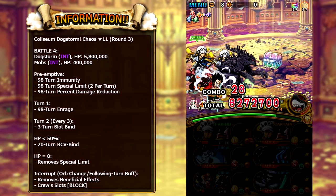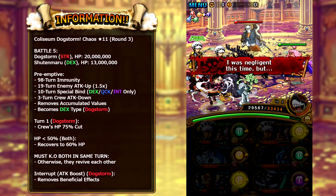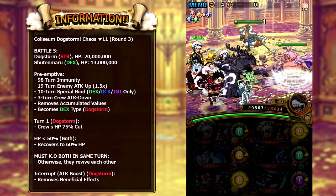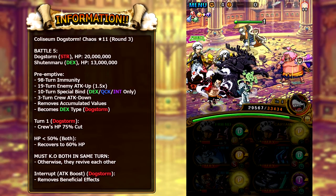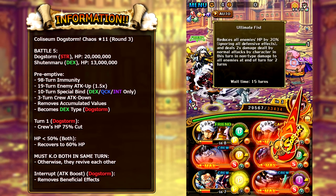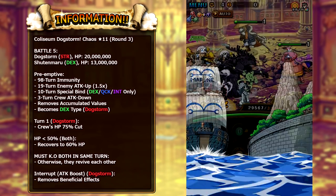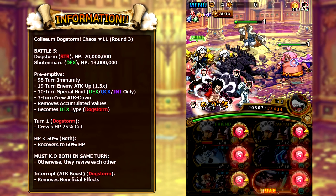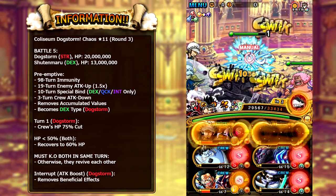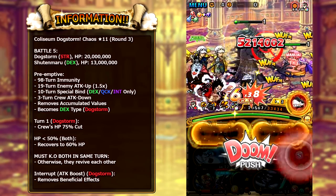You cannot change your orbs and you cannot use a following-turn buff while Dogstorm is on the field. Once you kill Dogstorm you can then use a following-turn buff. A following-turn buff means like Legend Lucy — if you hit a certain amount of perfects you get a buff the following turn. He activates his interrupt if you use those types of specials or an orb-changing special, so you've got to be very careful about what specials you bring. On the final boss stage there are two massive HP bosses, and any DEX, Quick, or INT characters will get special-binded for 10 turns. You need to kill both enemies in the same turn, otherwise they revive each other — which is why Douglas Bullet is considered one of the best characters for this fight.